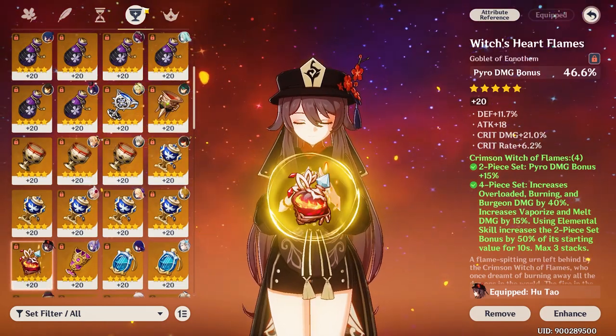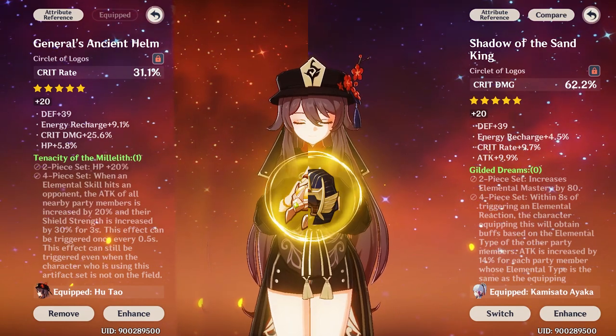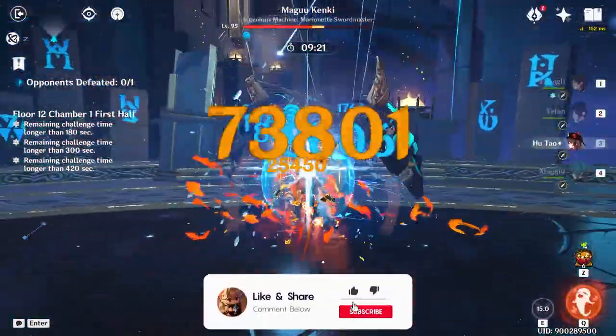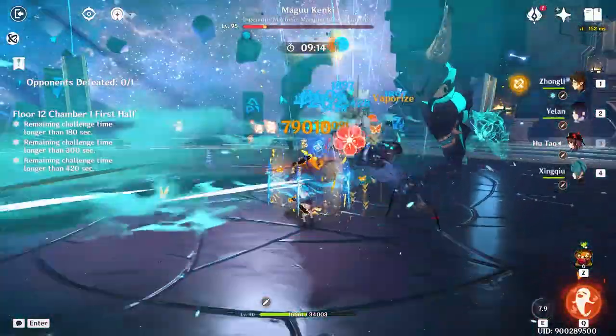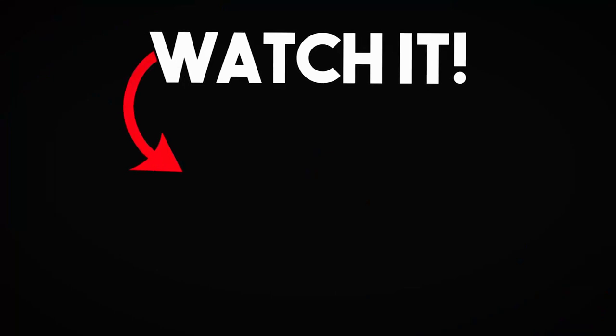For the goblet, always go pyro damage bonus — nothing else. And for the circlet, choose crit rate or crit damage depending on your weapon and stats. That was how to build the ultimate Hootau. I hope you found this video helpful and informative. Remember, building a powerful character takes time and effort, so be sure to experiment with different weapons and artifacts to find the build that works best for you. You might also be making a huge mistake when building your Zhongli — watch that video to avoid it.